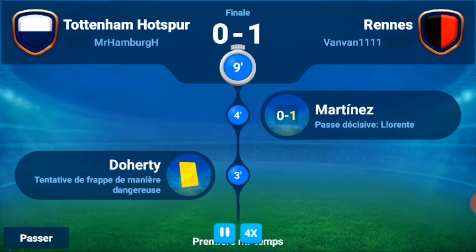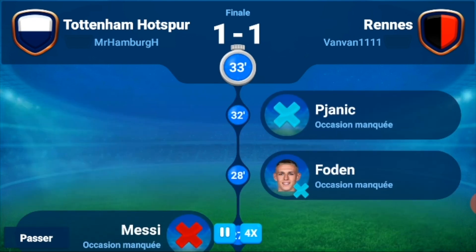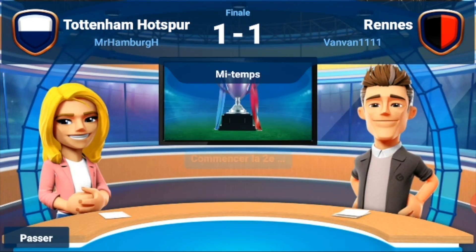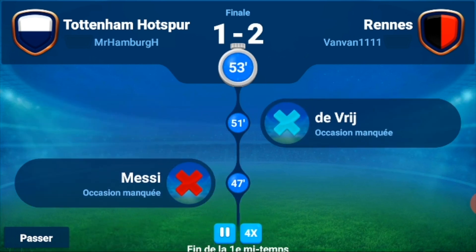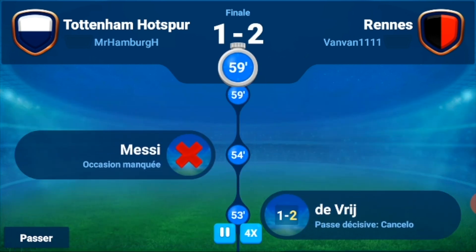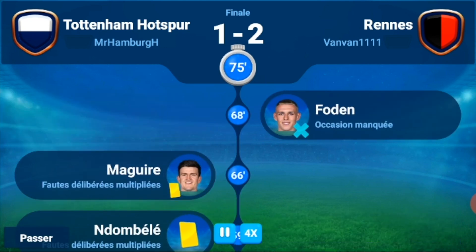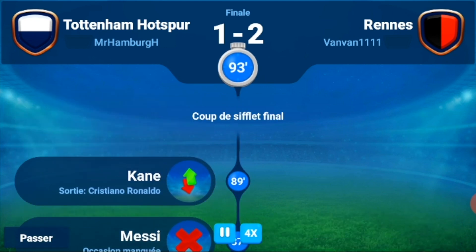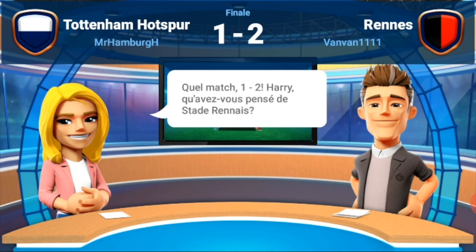The first goal is for us — Martinez scores — but Neymar equalizes, so it's 1-1 at the moment. At half-time it's still 1-1, it's really tight. Then De Vrij scores for us — 2 against 1! Let's see if we can win this European Conference League.